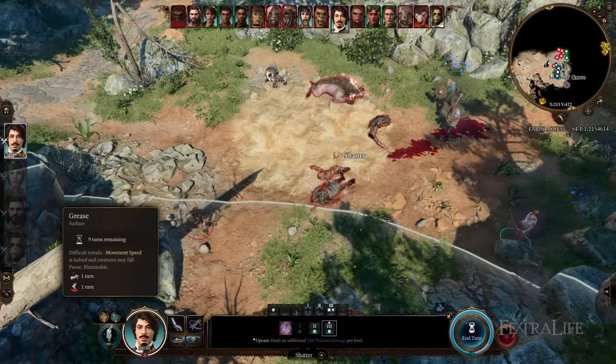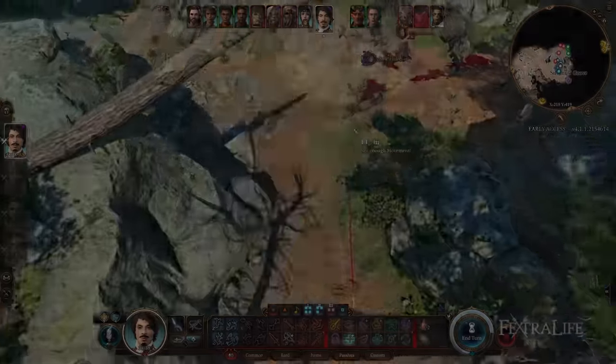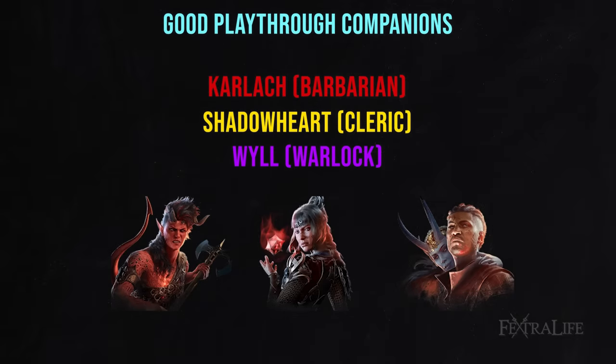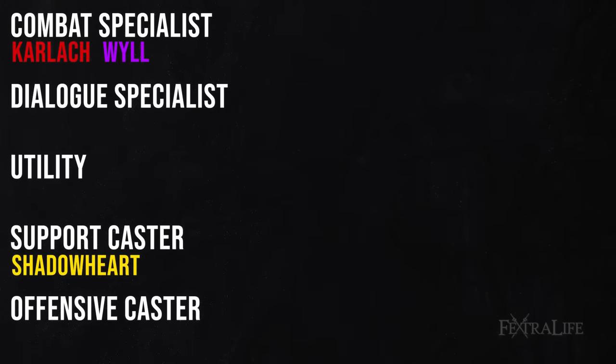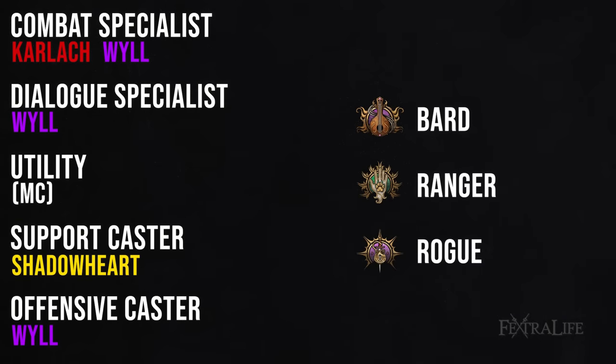Let's do another example, this time assuming you know what companions you want to bring but not what class to choose. Say you're doing a good playthrough and want to bring Karlach (Barbarian), Shadowheart (Cleric), and Wyll (Warlock). Karlach covers Combat Specialist, Wyll can also double on that. Shadowheart covers Support, and Wyll covers Dialogue Specialist and Offensive Caster. All you're missing is Utility, so you'd want to make a Ranger, Rogue, or Bard to fill that slot.